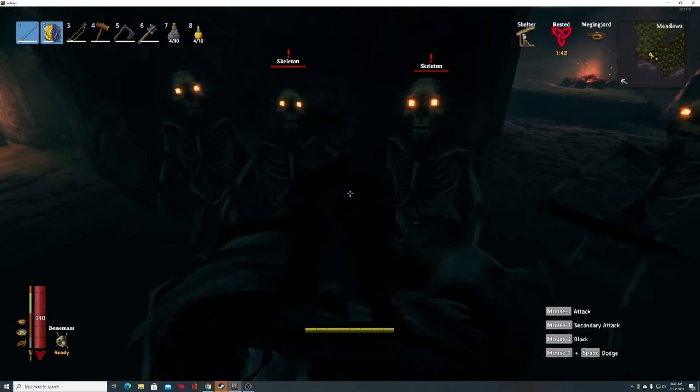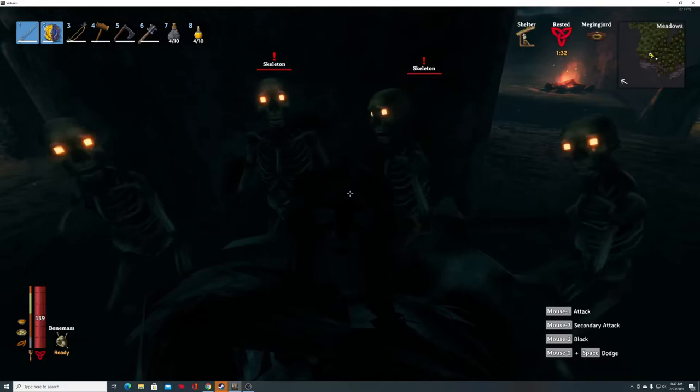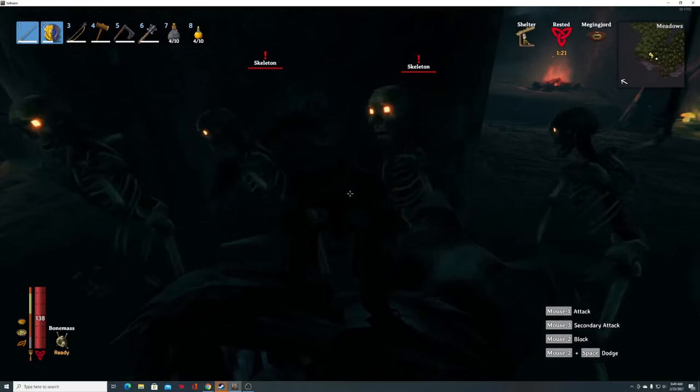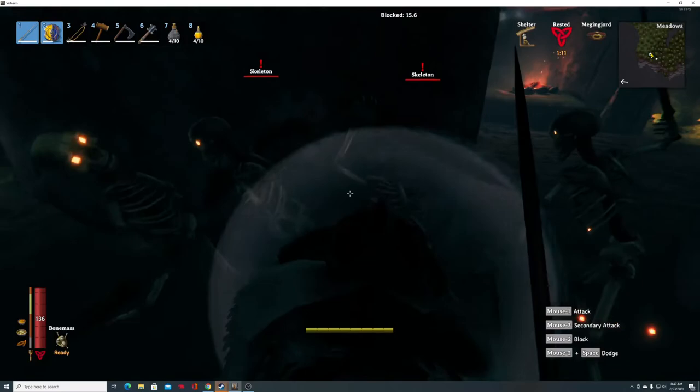I think the amount of skill you get is tied to how much damage you block. I went and let necks chew on me and just blocked them and the skill gain was pathetic. We're at 68 — let's see if we can get one more point. We've got a minute 45. I'll let the rested buff go down — as long as you're getting a fair number of perfect blocks the stamina drain is not bad at all.